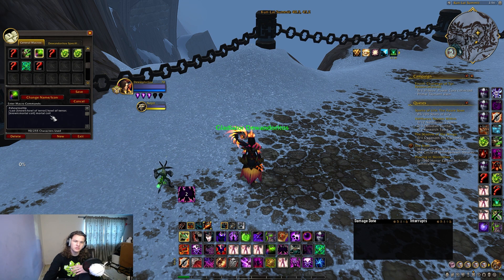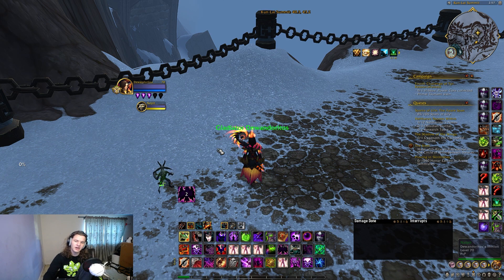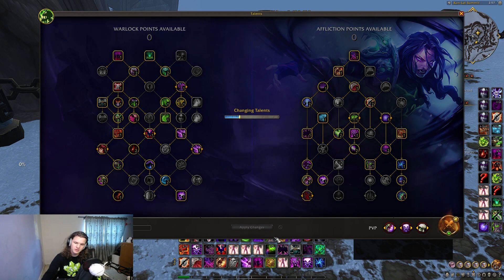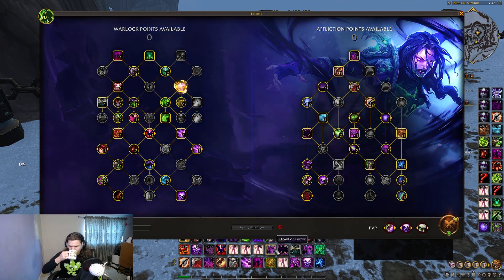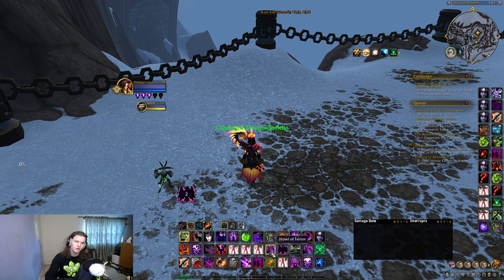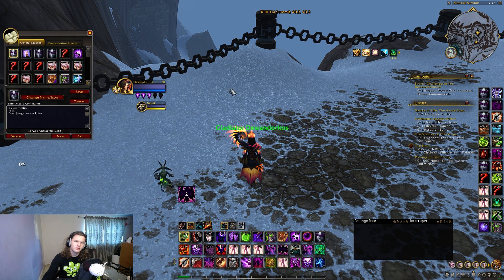This next macro is the only one I'll put in the description. It's an ease-of-access macro so you don't have to keep dragging Howl or Coil on the bar when you switch talents. If I open my talent tree and select Howl, watch my action bar — it automatically swaps to Howl. Basically, whenever you pick a different talent it switches the ability for you automatically.